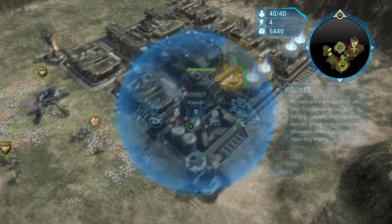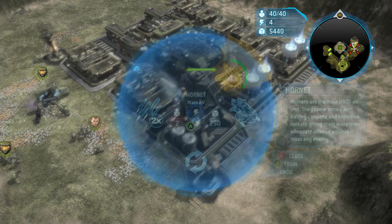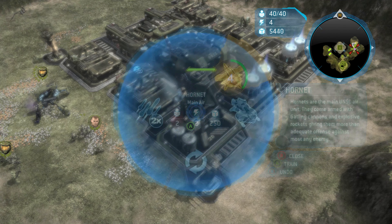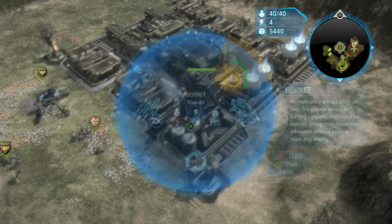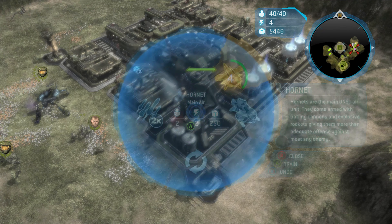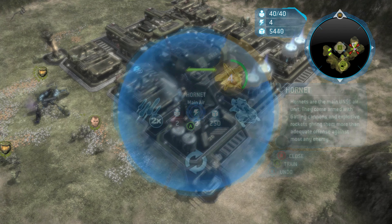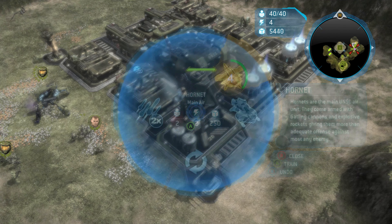Heal and repair - nice. Remember at 50% of the health on a base, they send a ton of reinforcements, mostly elite honor guards, and you're going to want to make sure that you focus them down. We also destroyed the base - so we're good. Elite honor guards are still chipping away a little bit at the Scarab, but the Scarab wins the fight most of the time. I just don't like losing health on that Scarab.